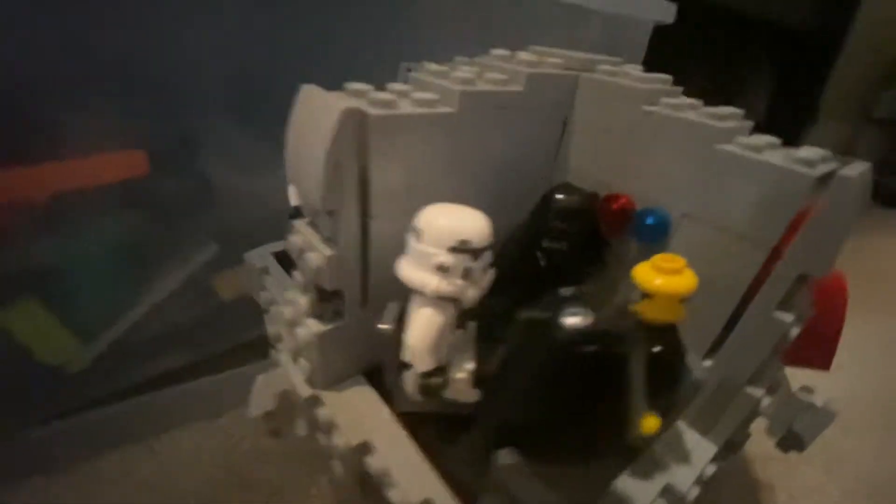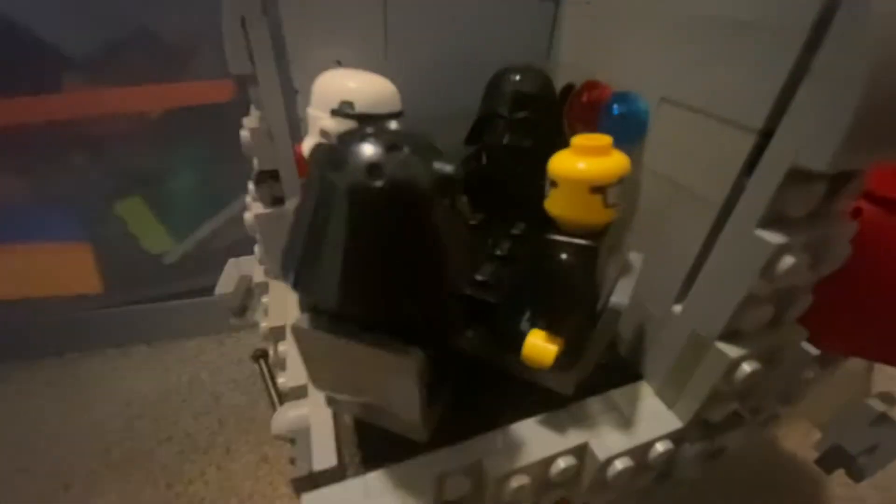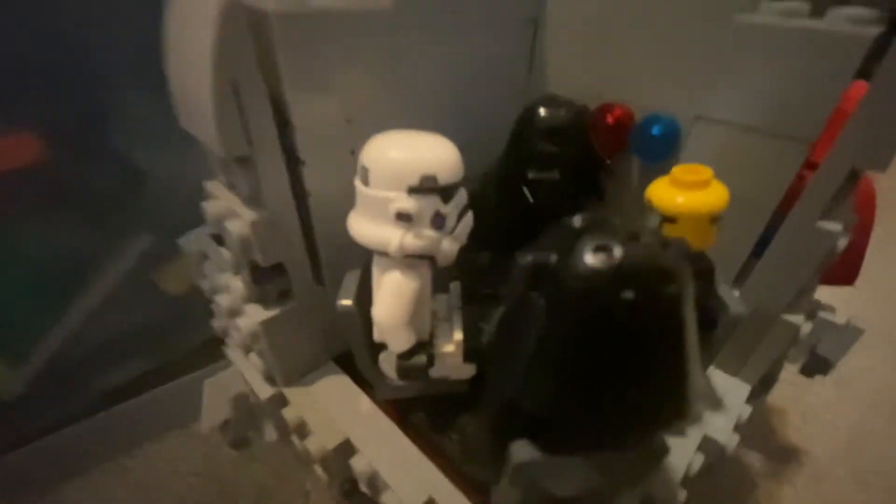Then you turn it around like this. Here's the meeting room where you have Darth Vader and he's in a meeting with the other people. I didn't have any real Imperial meeting people so I just used these Lego guys who look Imperial-ish.